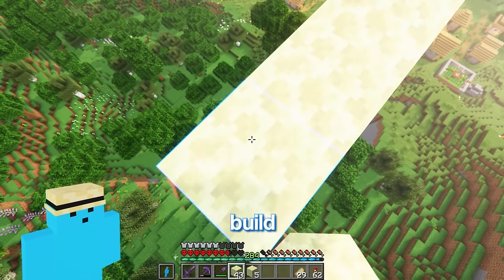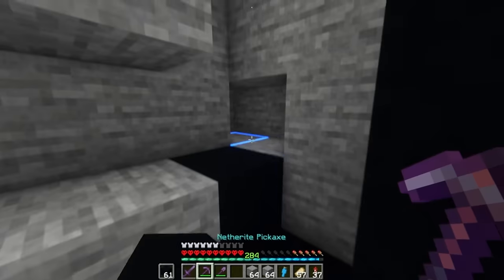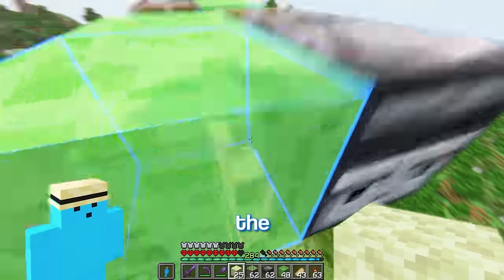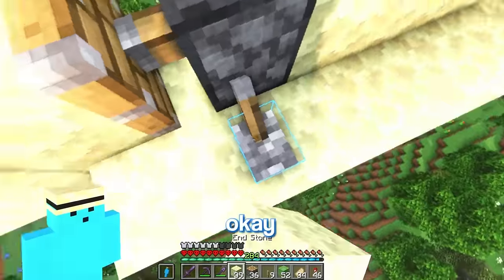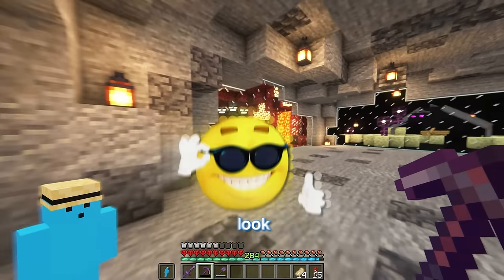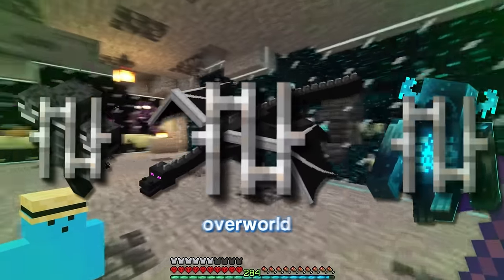Before I move the dragon in, I should probably build a cage for it. There we go, now I can bring the dragon into place. Now I just gotta drop it down there. And there we go, that's the dragon trapped. Tell me this doesn't look sick — all three bosses trapped in the overworld.